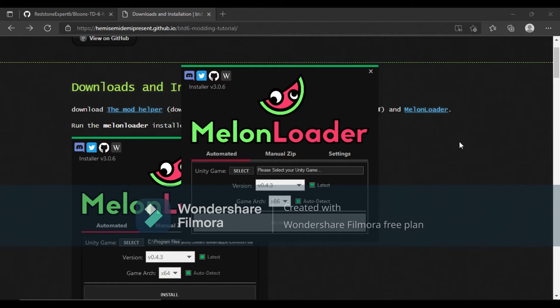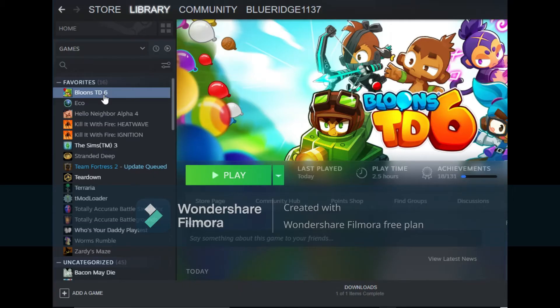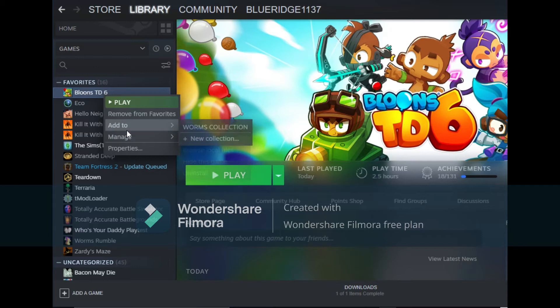When you open up MelonLoader, you'll see Unity Game Select — tap on Select. For this, you are going to find your local disk. Then right-click on BTD6 and tap on Browse Local Files.